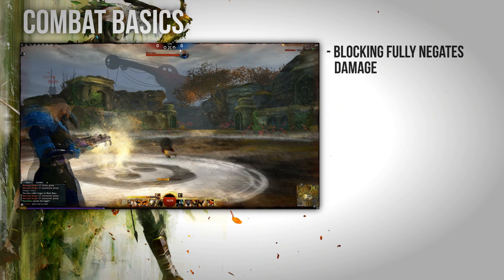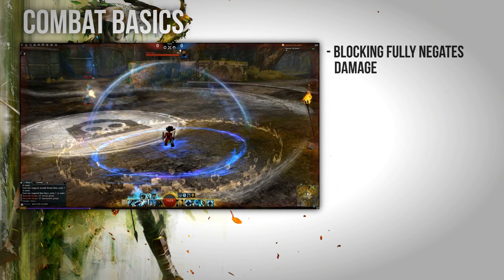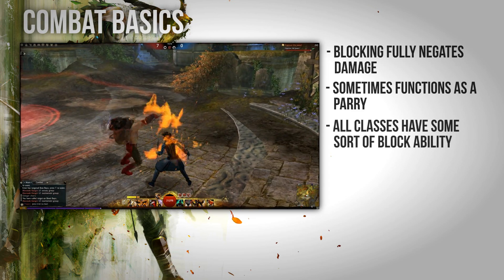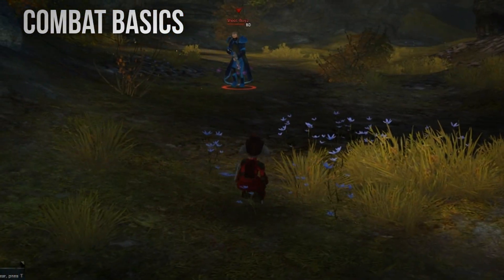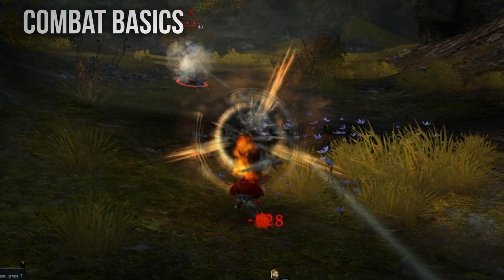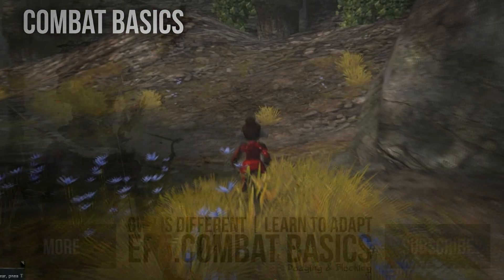In Guild Wars 2, most blocking fully negates incoming damage and effects, and in many cases will return damage to the attacker, essentially making it an effective parry. In most games, heavy plate wearing classes are usually the only classes which have access to blocking. That isn't the case with Guild Wars 2, and in fact every class has some sort of blocking mechanic. I'll put a link in the description below to a full list of abilities that have a blocking effect.